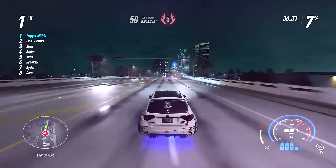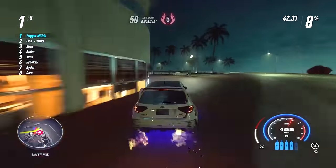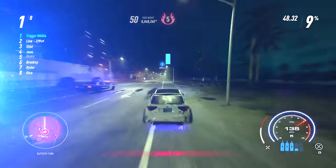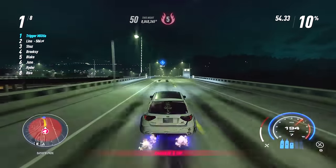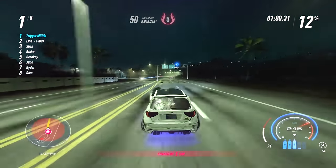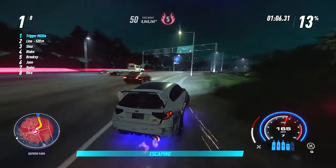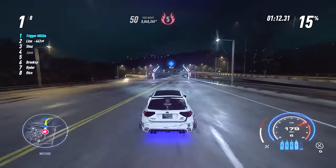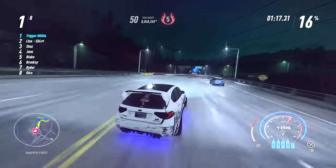Well, both of those people are wrong. The way the multipliers work in this game: the game rewards you with a base amount of rep for doing an activity, and when your heat level rises it multiplies that base rep by the heat level. It does not matter which order you do the races at all — what matters is the base amount of rep the race will award you. Assuming you get to heat 5, a race that rewards 50,000 rep will actually yield 250,000 rep.